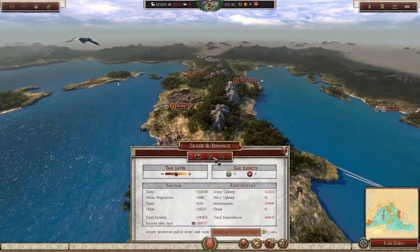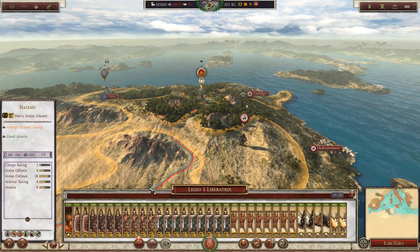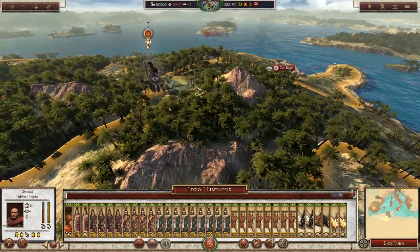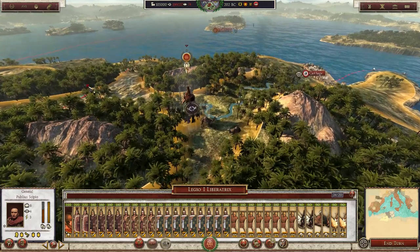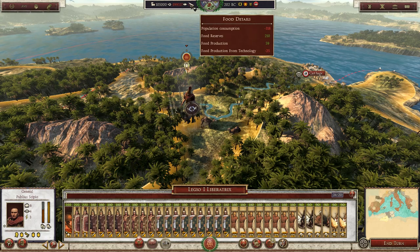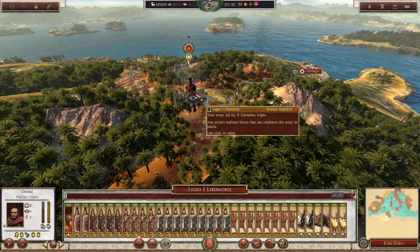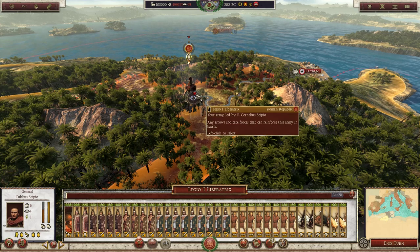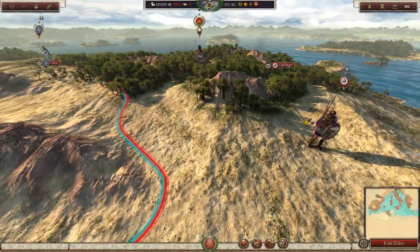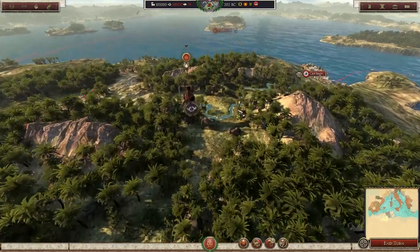Armies also cost a lot more money. If we take a look at Scipio's army itself, it's going to be extremely expensive. Tying that back in with food — in winter months you're not producing a lot of food, and when you send armies abroad into foreign territory they're going to eat up a lot more food as well. Because of that, you really want to avoid going to war in winter unless you have a large amount of food stockpiled. Luckily we are in spring, so we have plenty of time to get this army into a city and survive the winter.